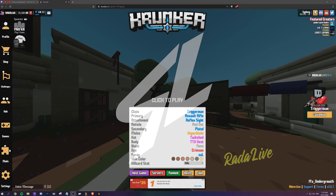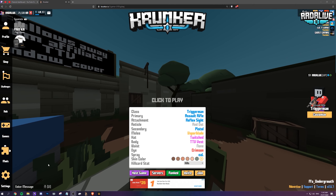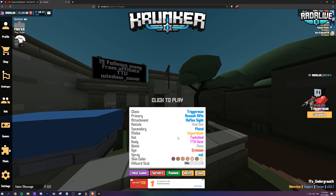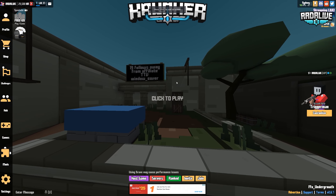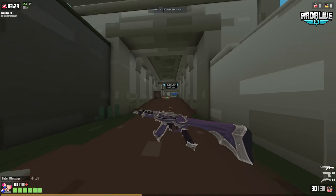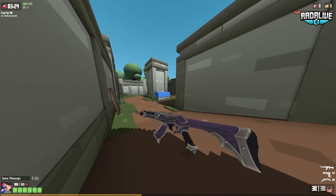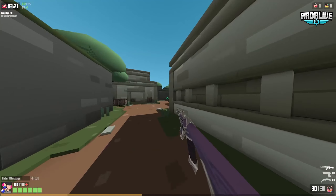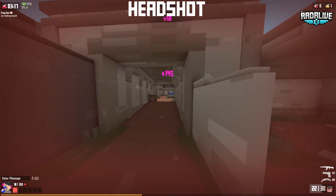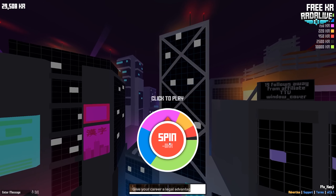Alright guys, we are going to start off with the Valorant pack. For each video we're just going to use the Trigger Man AK because it's the easiest gun and the one I'm most comfortable with. As you guys can see, the Valorant Vandal is in Krunker.io. If you guys want to download these mods, you have to go into the mod section and search 'Valorant mod weapon mod' in the Krunker mod store.